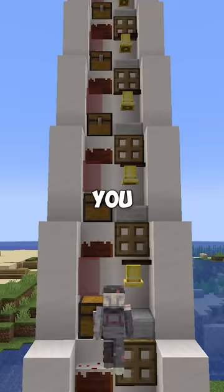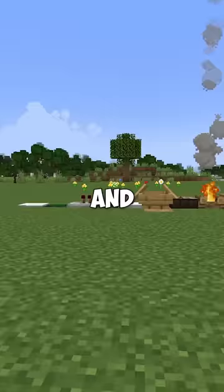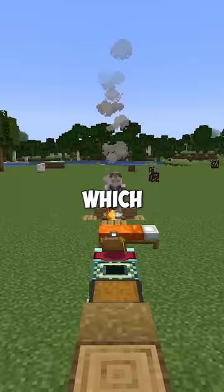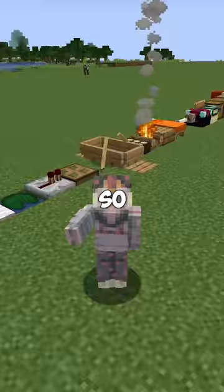This is the fastest staircase — you can get to max height in just a couple of seconds. And this is the slowest staircase in Minecraft. There is a total of 17 blocks which are used to go up only one block, so it's really efficient.